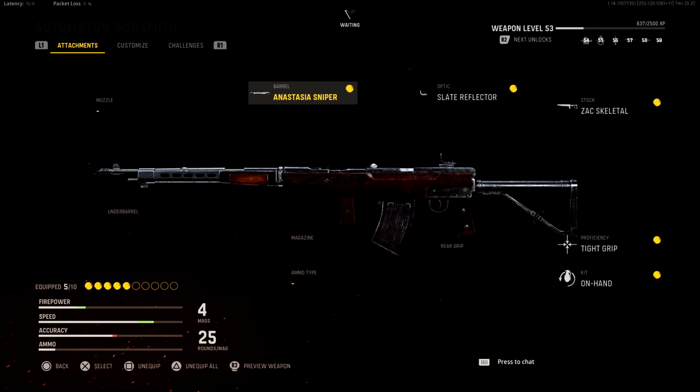These right here are the attachments that are essentially set in stone — what pretty much every professional player agrees on. These are locked in and aren't going to be changing. However, there are a lot of questions surrounding the muzzle, underbarrel, ammo type, and rear grip attachments. We're not going to be using a magazine attachment, and I think the easiest one to get out of the way is ammo type.